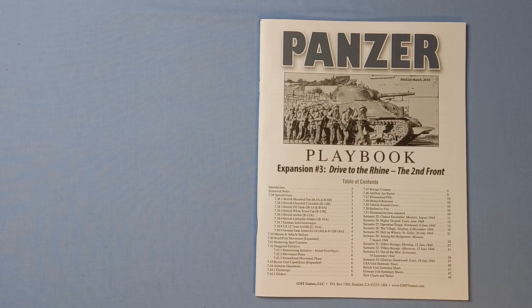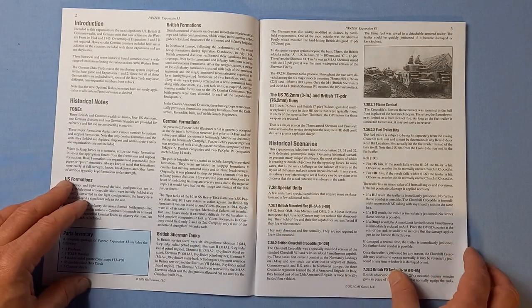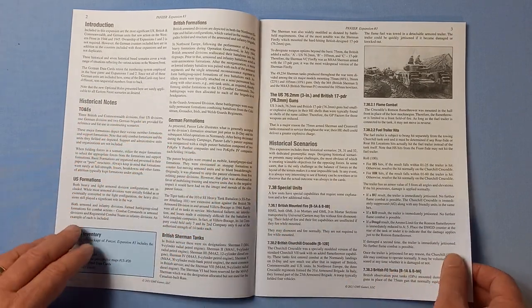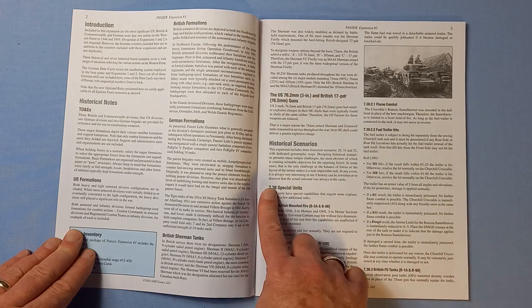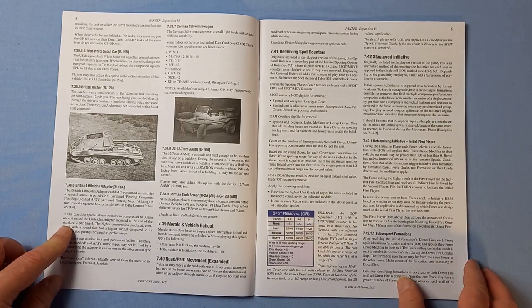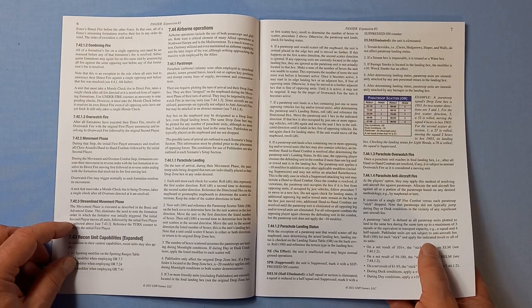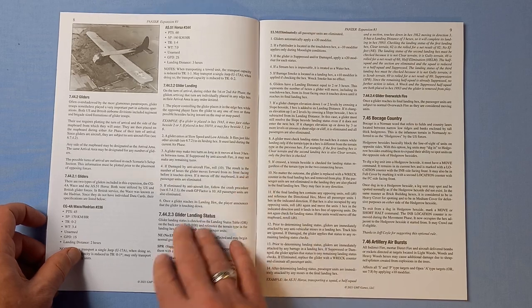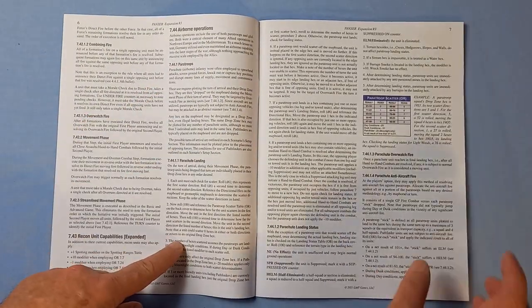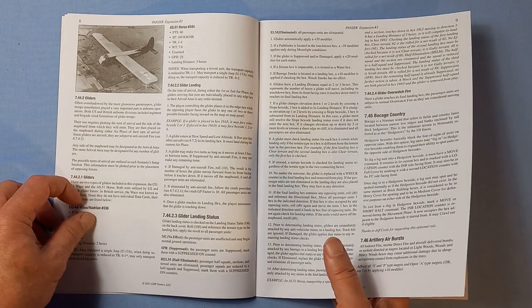Next is the playbook for Expansion 3, Drive to the Rhine, the Second Front. This comes in at 44 pages. It starts off with the introduction and historical notes, then we're into the historical scenarios with optional rules. There are advanced rules — including glider landing and airborne operations — and Bocage country rules.